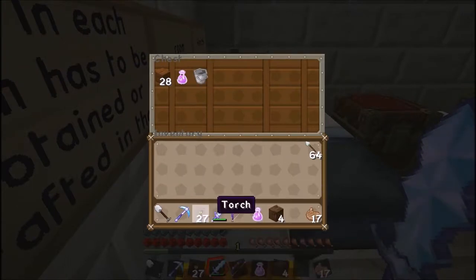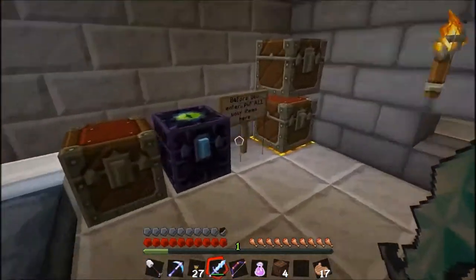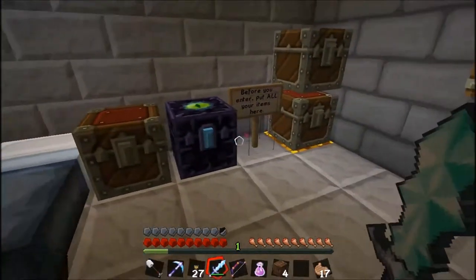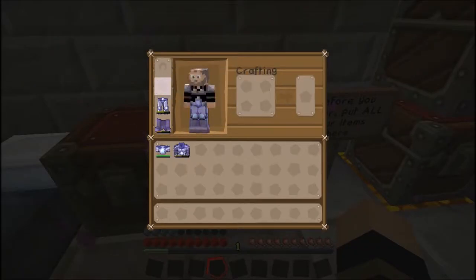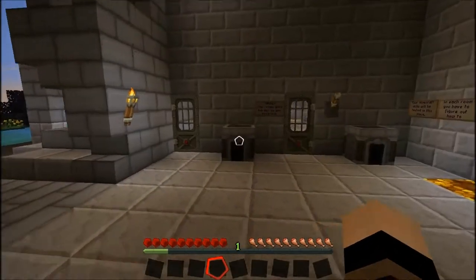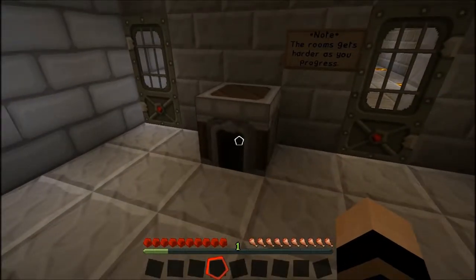We shouldn't run into any mobs, but on the off chance I'll take one of these regeneration potions. We won't need a bucket — that's what they're saying. Before you enter, put all your items in here. Let's listen to them — I'll put them in the ender chest. We will leave our armor behind as well since it's peaceful. We are now as naked as the day we spawned.